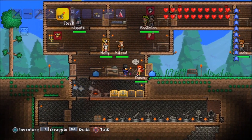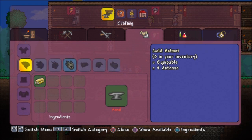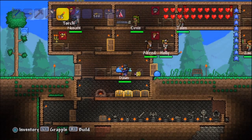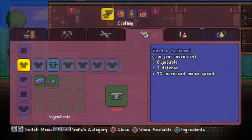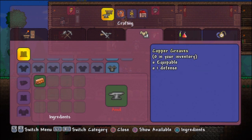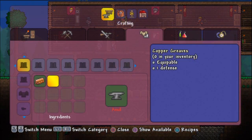I need to be at a workbench — you make necro armor at a workbench, not an anvil. Really, that's odd. Here's the helmet — we just made that. Now the breastplate — we just made that. And now the greaves — we just made that.